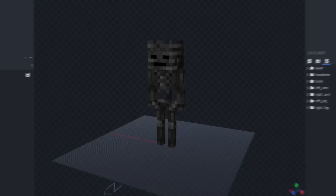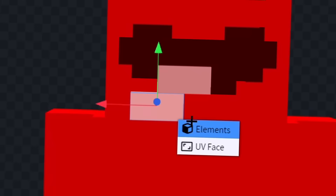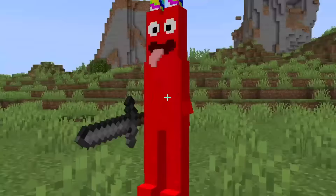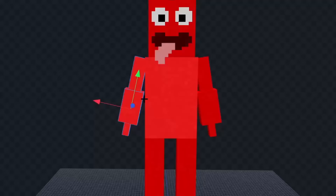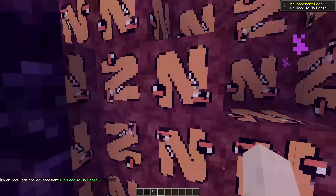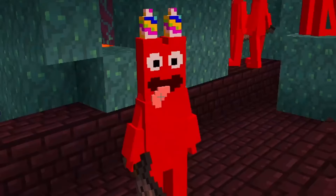Next I made Ban Ban — I made Ban Ban from a wither skeleton. I colored him fully red, gave him some eyes and a mouth, and then I added his big tongue. I then gave him his birthday hats on his head, and finally I changed his arms a little bit. His arms fully disappeared in the game — they were inside of him. I decided to fix his arms, and this is how Ban Ban looks in game. I decided to visit the nether to try and find Ban Ban myself. When you think of it, Ban Ban is a devil, so he's supposed to be in the nether.